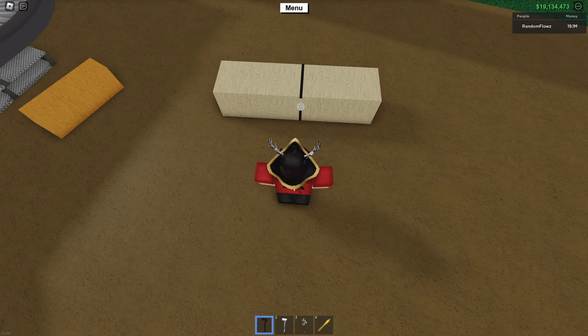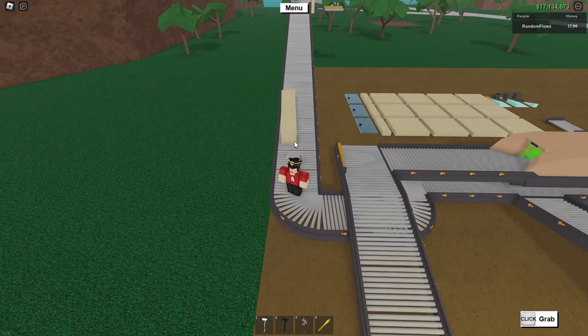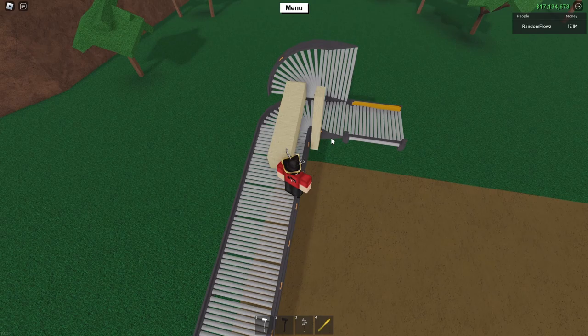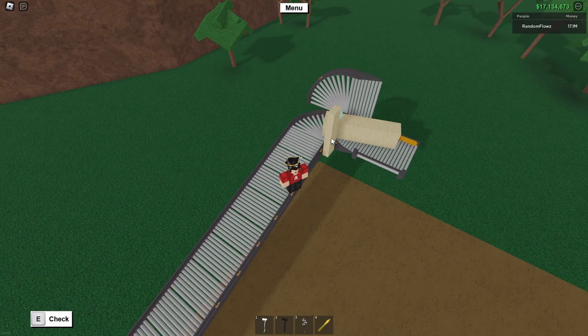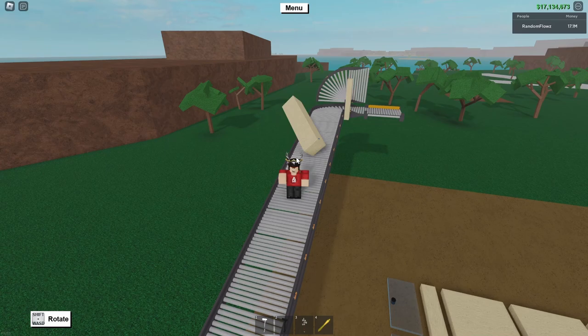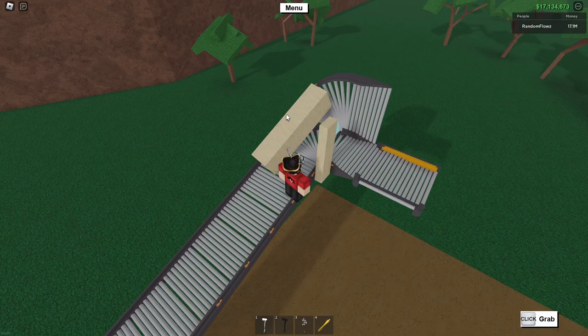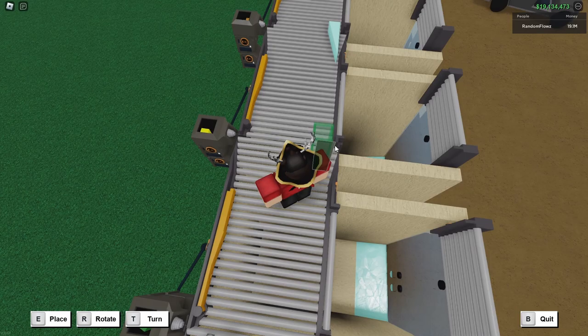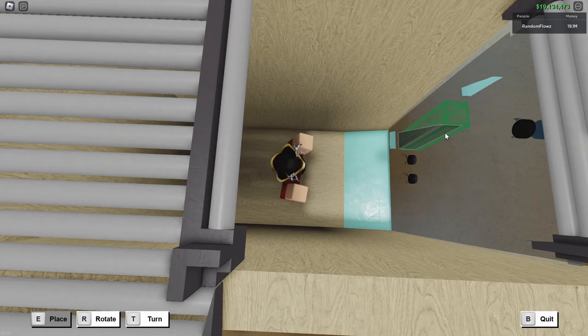If you insist on putting longer pieces in the sorter, there are a few adjustments you can make. I've built a little contraption that can turn longer pieces so they don't get stuck on the turns. It's pretty simple — you can just put one of these at the end of any of the turns that you build. Another thing is that you may want to remove the little wedges from your system, because if you have long pieces going through often, they may end up doing more harm than good.